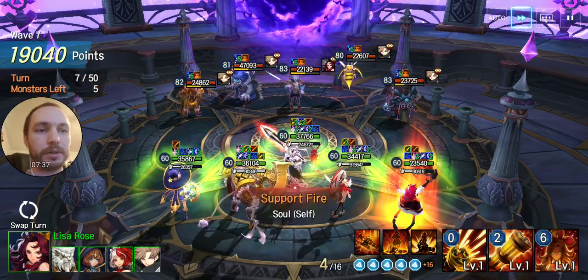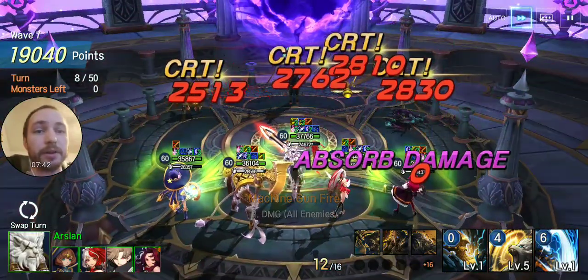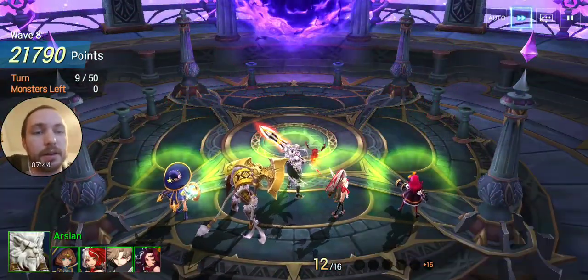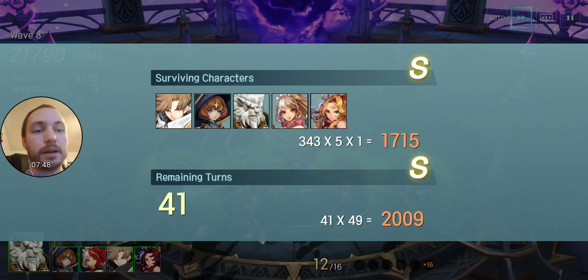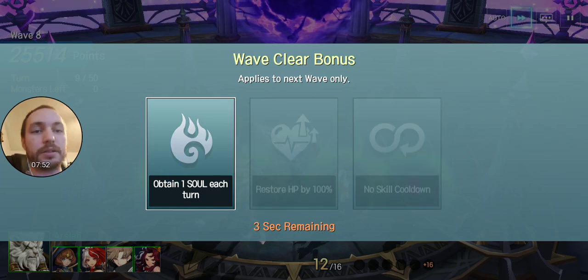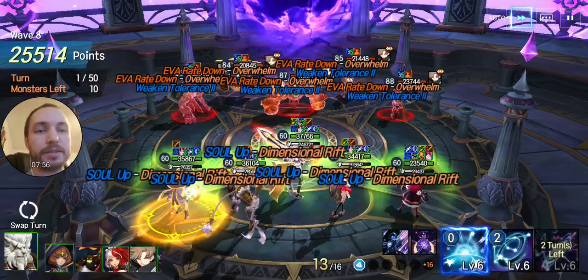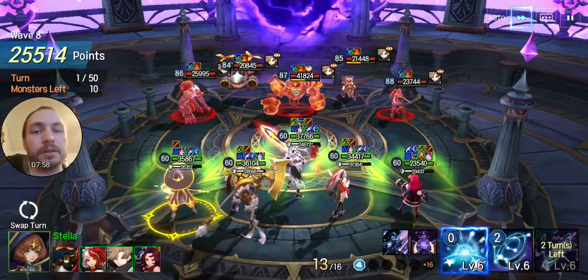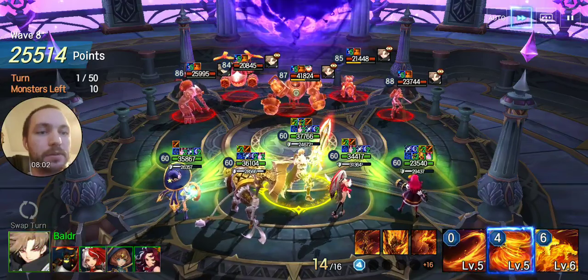We're just going to use her special because we're trying to make that special proc. Hey, finally! They need to change the translation to, instead of just using a skill, use an attack skill that does damage or something like that — using an attack skill against an enemy. Because that was the only time I saw her able to use her machine gun.